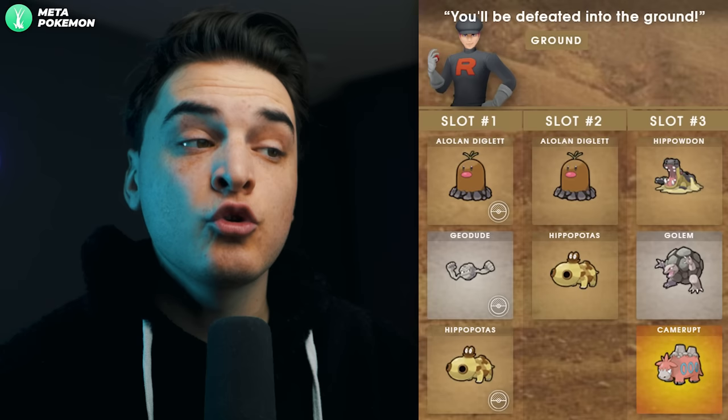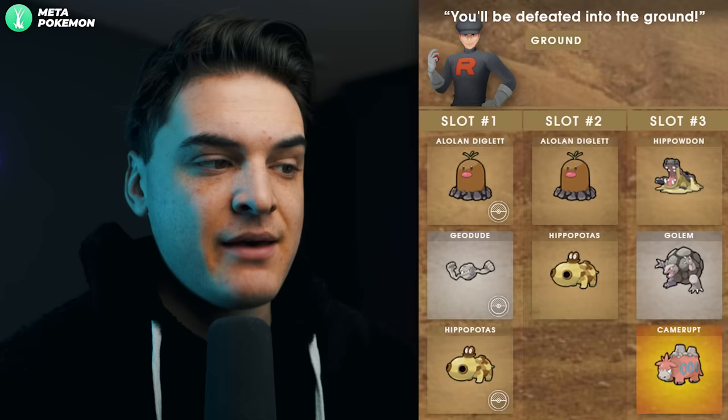The Ground grunt says 'You'll be defeated into the ground' and it's always a male grunt. This can get you Shadow Alolan Diglett, Shadow Geodude, or Shadow Hippopotas. Really none of these are great to go after — this is probably a grunt you can avoid.